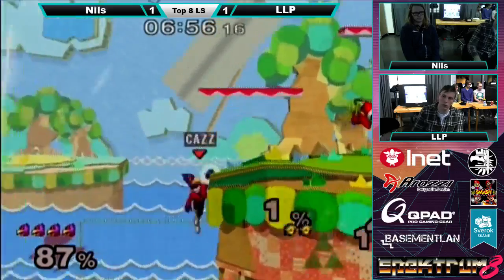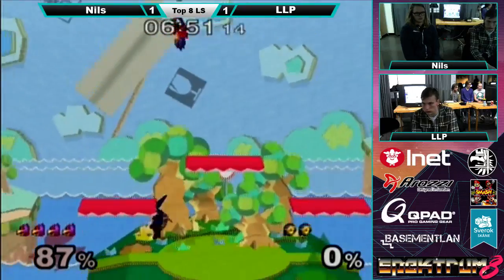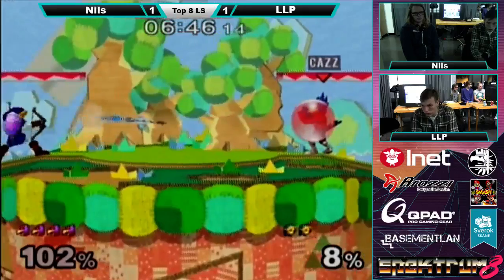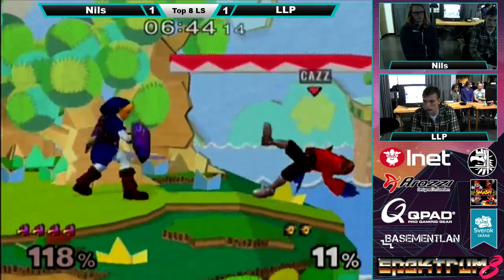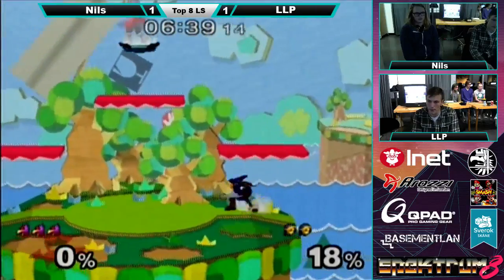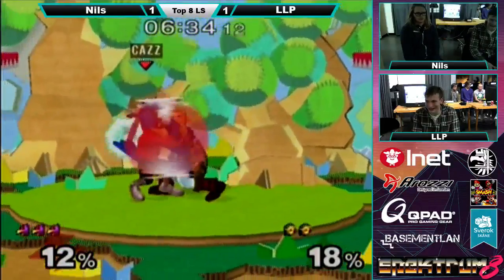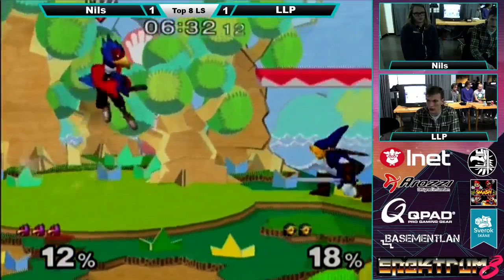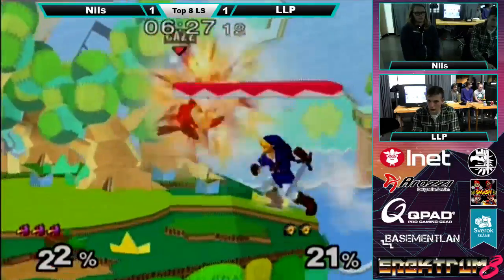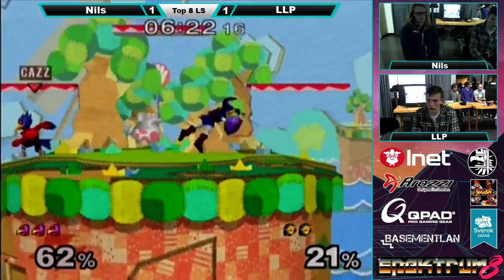He's catching on to some of the tricks that LLD has been trying to do with the ledge. He cancels the chain right when it hits so he goes a little bit forward but not all the way — he doesn't really begin to hang down. And Nils caught on to it, so he just jumped down and back aired in. A good way to counter the tether getting back is just having a hitbox out just under the stage, because whatever you do is gonna pass through that area and hit it. You can do it with down air or back air as Falco.